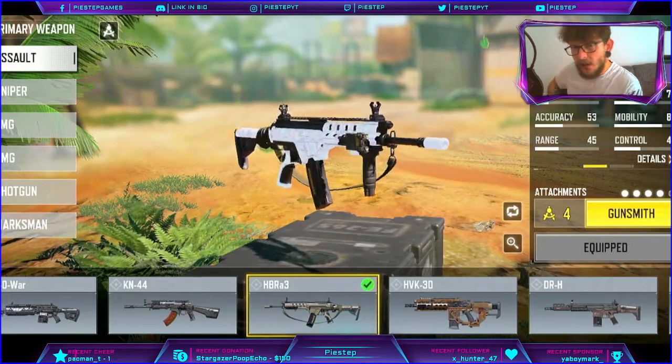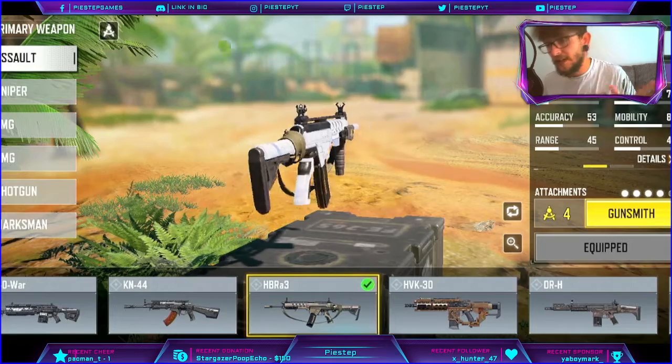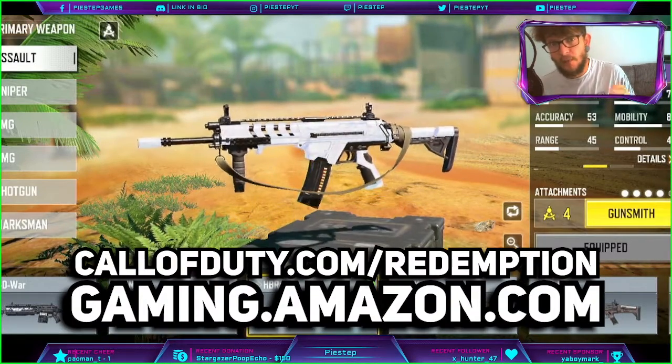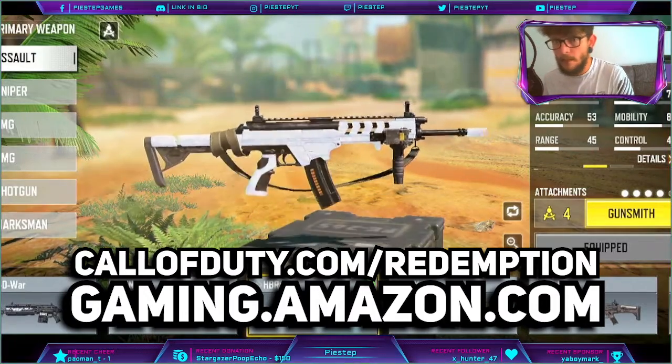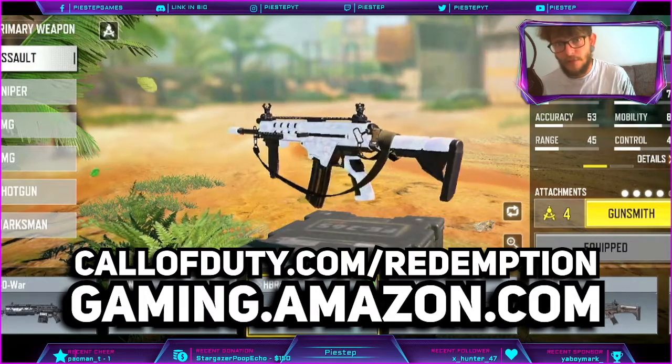As long as you have Amazon Prime — the thing for fast delivery and all that — you can claim this gun for free. There's text on screen telling you the websites: go to gaming.amazon.com to get your code, then head to callofduty.com/redemption to redeem it.